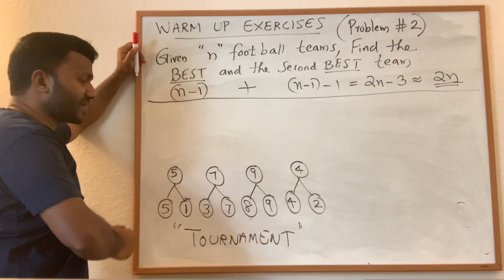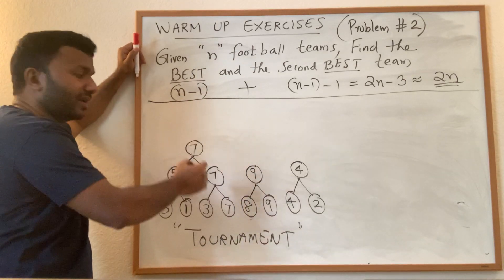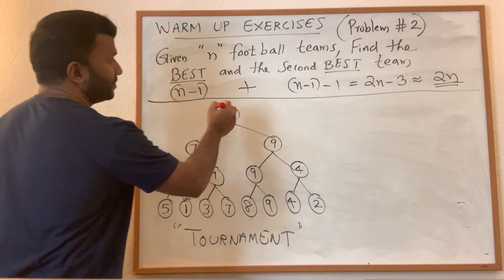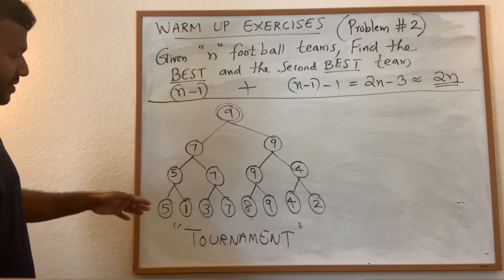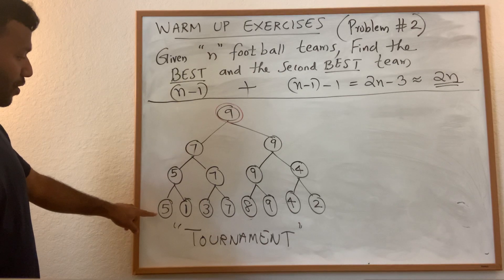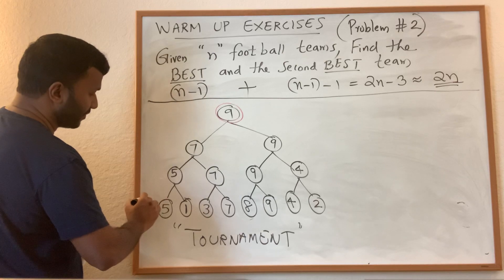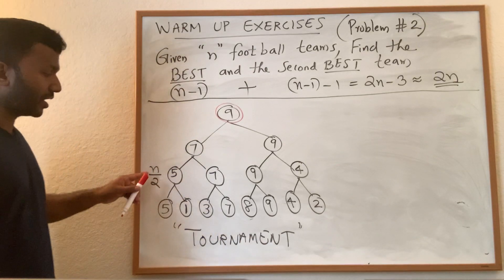This is the first round. In the second round, pick the two winners, make them play, bump up the winner. Do the same for the other pair. In the last round we get nine, and nine is the winner. To go from the first round to the second, we play n over two games.